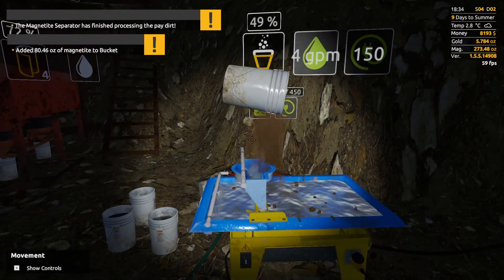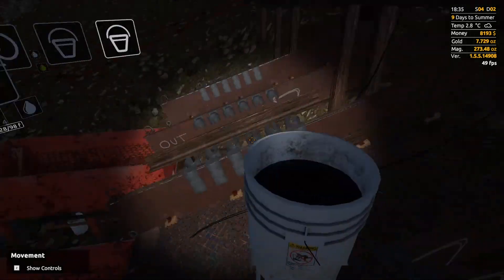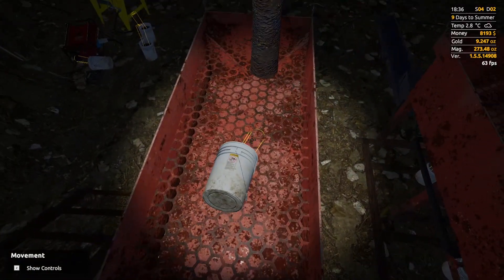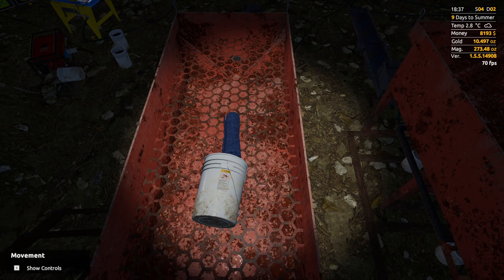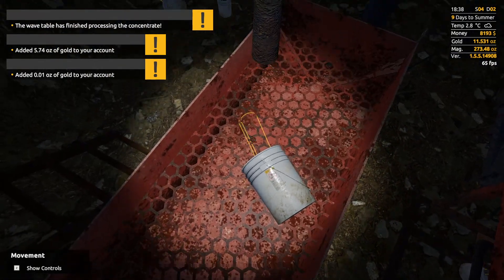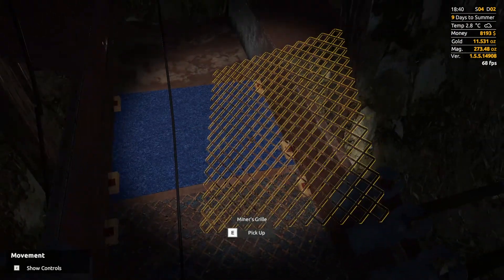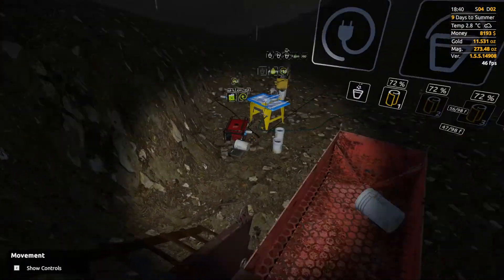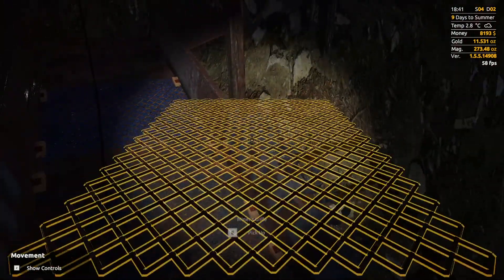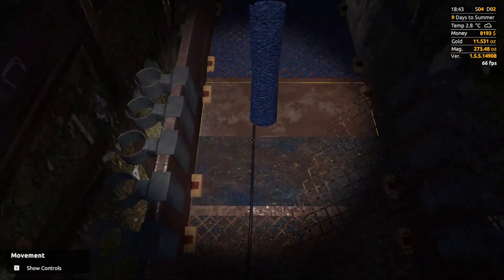That'll be about 5 ounces. Darn it — luckily we can still use it even if it's tipped over. 5.7 — hey, that's nice. It gave us the exact amount we got from the two jigs — that's all I'm going to say. Because it was 5.7 from the jigs. If I fill this one up, let me take out a bucket — that's good.